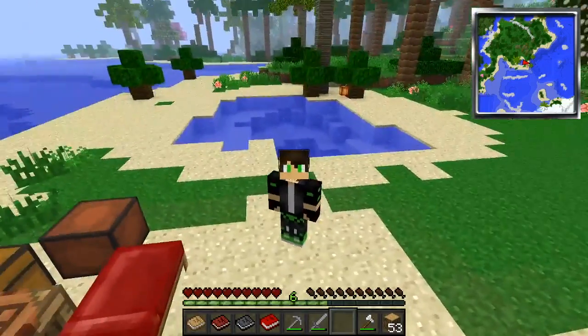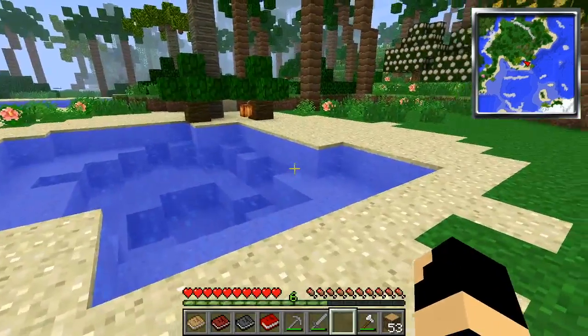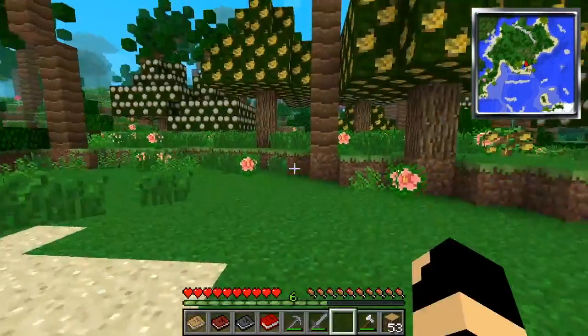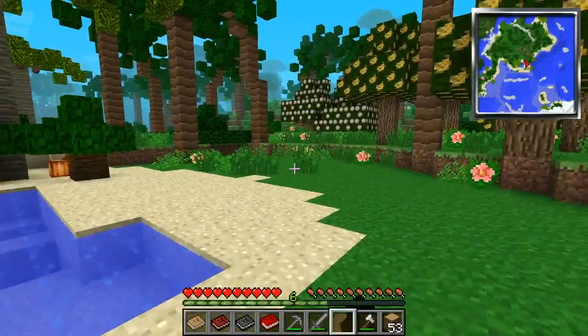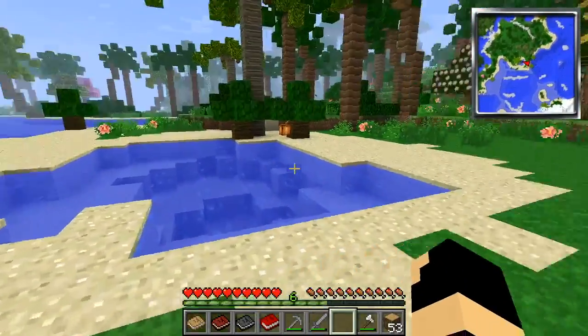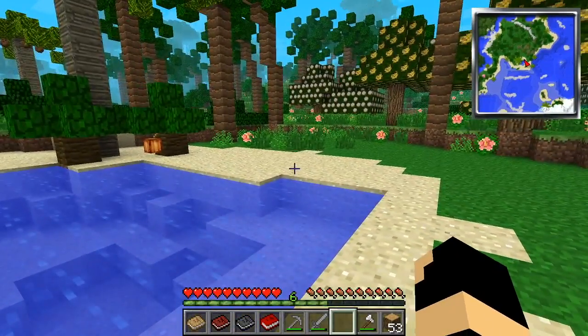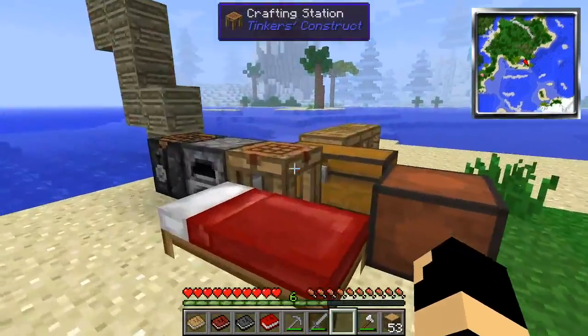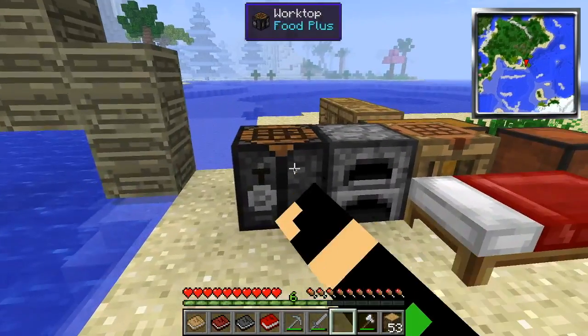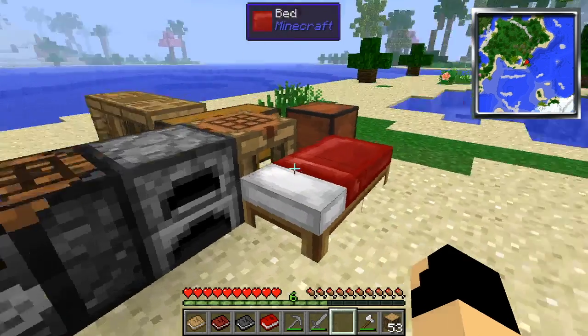Right over there is where we're gonna have our house most likely. We do have this little water problem right here, but I'm sure I can pass over it. I'm thinking of making my house here, or maybe around here — I could block up the water and make this whole part my house, but I want to start small first.